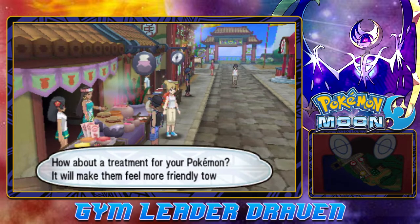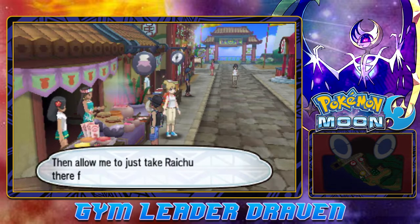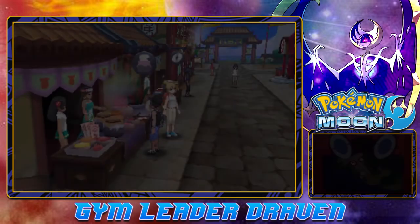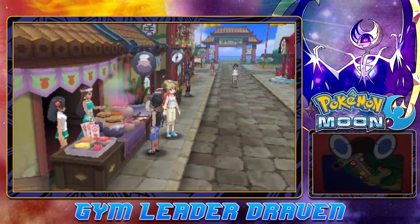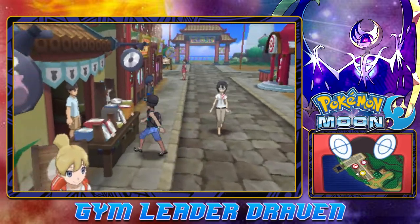How about a treatment for your Pokemon? Lomi Lomi for your 'raichu' — can I do a little Lomi Lomi on your Raichu? Yes you can! Give it to my Raichu so he can get some Lomi Lomi. Just like that, the session was good. My Raichu is now more friendly towards me.